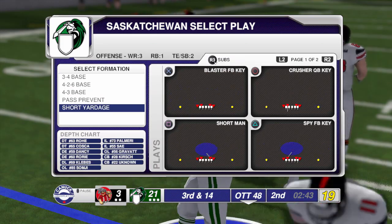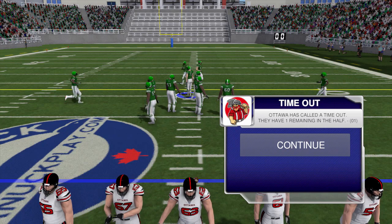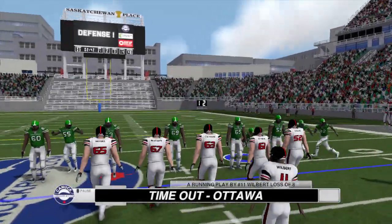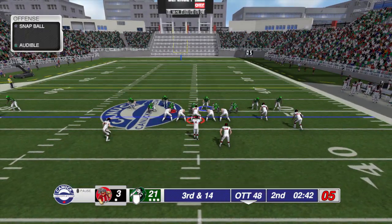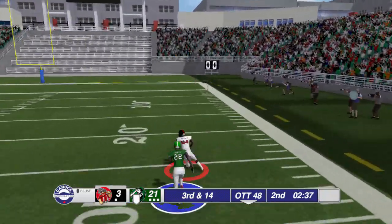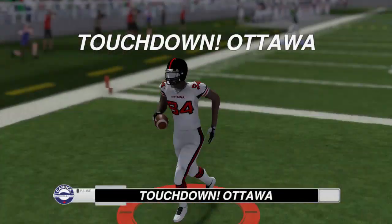Another thing I'd like to talk about is timeouts. You can see Ottawa just called a timeout there, but as you can see on the play calling screen and while you're on the field, there is no obvious option to call a timeout. There might be, but I just can't find it. So there needs to be a button in place for you to just hit it and call that timeout quickly, instead of having to go back to the menu.